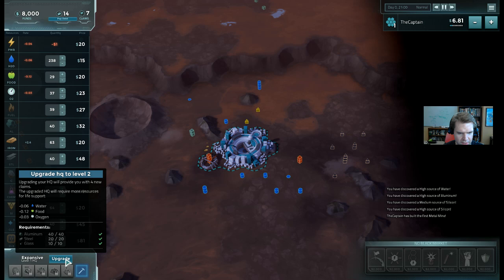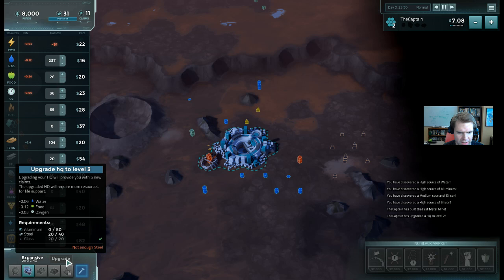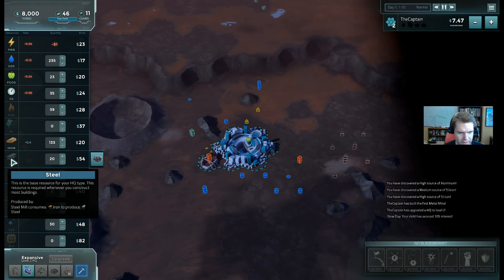So let's say you want to upgrade your colony. You go over here to the upgrade button. You see I need 40 aluminum, 20 steel, and 10 glass to upgrade. Right now I have all of those resources - I have 40 steel, 40 glass, and 40 aluminum. So I have enough to upgrade, so I'm going to upgrade. Now I go over to upgrade, and you see I have the glass, but I don't have either the aluminum or the steel. So now I know I need to get those things.